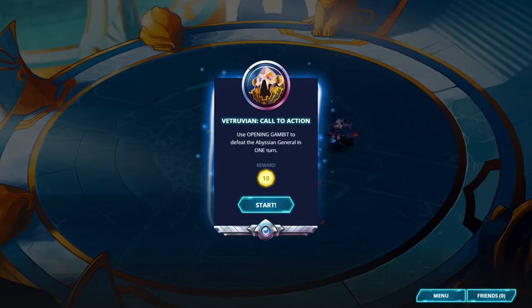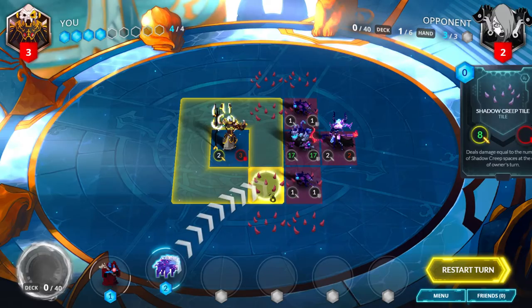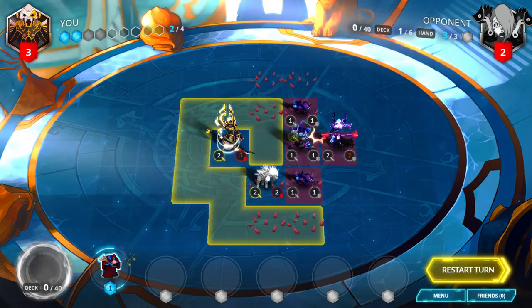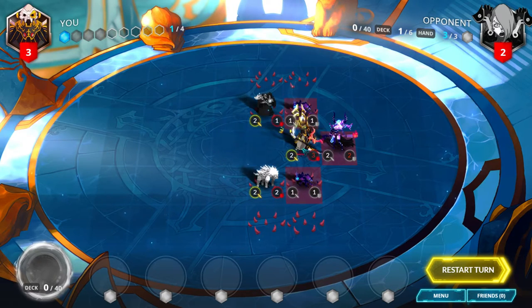Vitruvian, Call to Action. Use opening gambit to defeat the Abyssian general in one turn. First, play Ephemeral Shroud nearby the 17/17 Dark Spine Elemental to dispel it back to 1 health. Play Blood Tear Alchemist to deal 1 damage to it, which will clear the way for your general to deal 2 damage to the opponent's general.